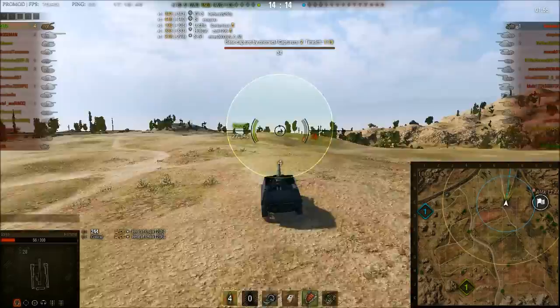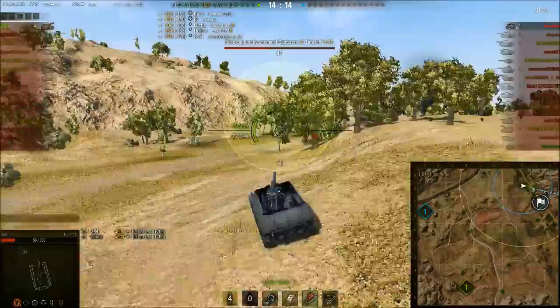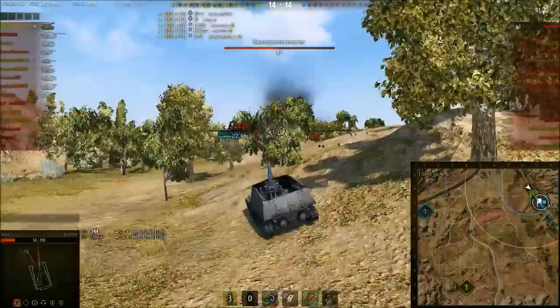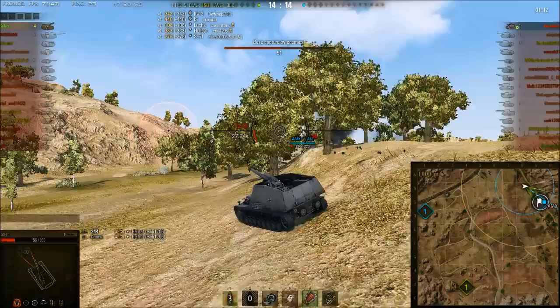Saljin is coming in from a direction the AMX is not expecting. We're back to normal speed. The AMX has spotted Saljin — the AMX fires and misses, so Saljin can take his time. But he twitches as he fires and misses. With a dead commander his reload is at almost 27.5 seconds — the AMX should have a much faster reload. Saljin pulls back into cover.